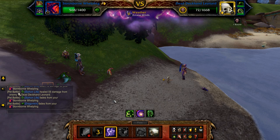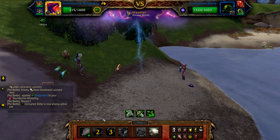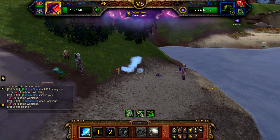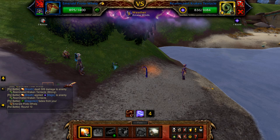Once mana surge is finished, cast arcane storm, and then frost breath until Leonard is defeated. Once Leonard is defeated, the corrupted slime enters — use mana surge on cooldown, arcane storm on cooldown, otherwise frost breath until defeated. Once defeated, just use breath or a similar ability for your remaining pets until the fight is done.